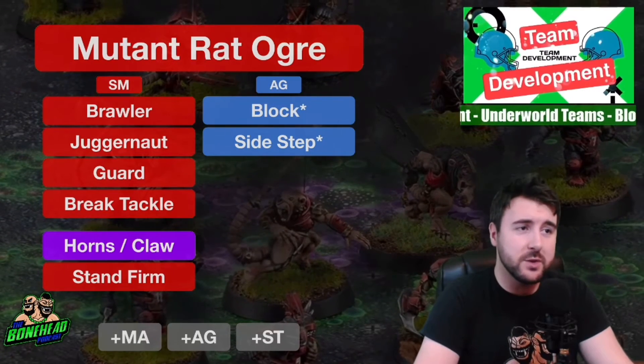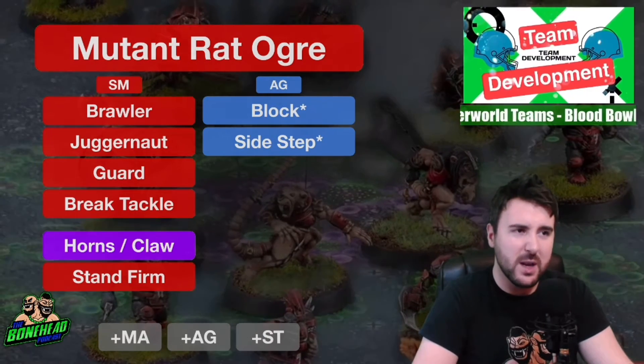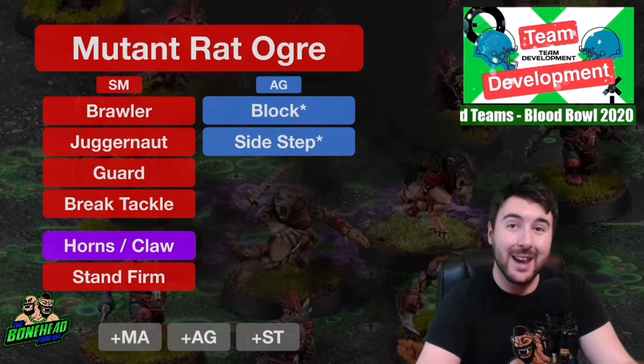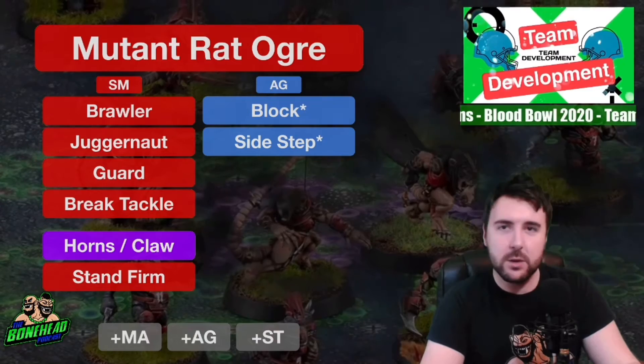You can use one Snotling to buddy up with the Rat Ogre. It'll protect him from gang blocks, but also means your Rat Ogre is always going to do what it wants to do. It will cost you Snotlings. Anyway, let's say you've managed to level up your Rat Ogre - what skills are you looking at?